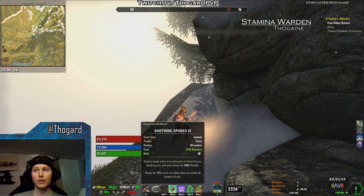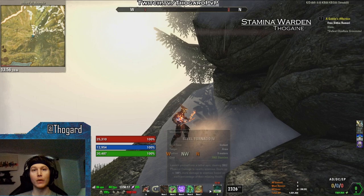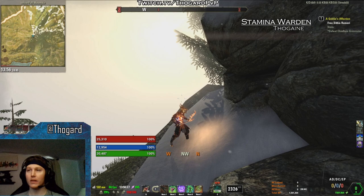On the Back Bar, we're looking at Rending Slashes, Soothing Spores, Shimmering Shield, Resolving Vigor, and Steel Tornado — aka the Spin to Win. We're also having our heal back here, the Healing Thicket, because what Warden build is complete without the trees?